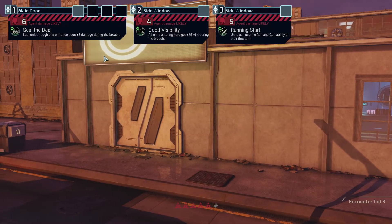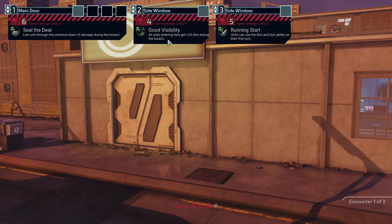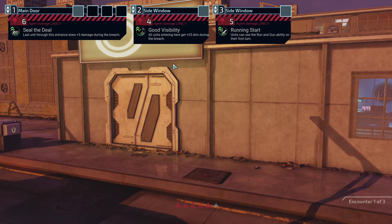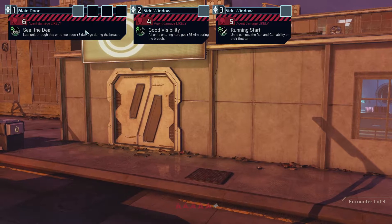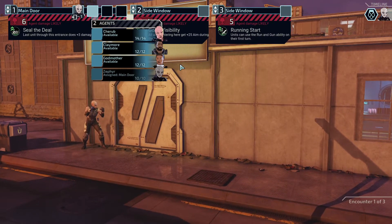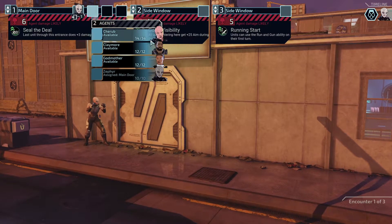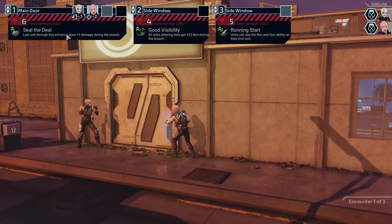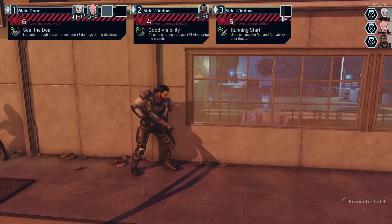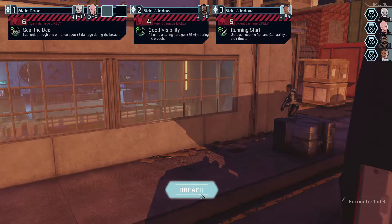We've got three entrances. Seal the Deal - last unit through this entrance gets three damage. Good Visibility - all units going through here get extra aim. And Running Start - units can use run-and-gun ability on their last turn. So let's send Zephyr through here first, Cherub second, Claymore through the aim bonus entrance, and Godmother through the last one so she can run-and-gun and get into cover.